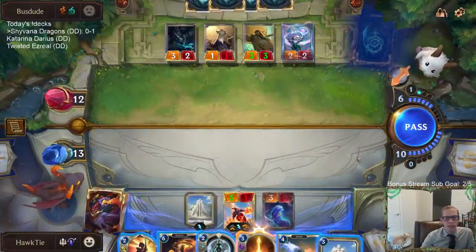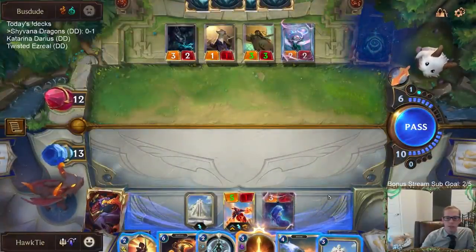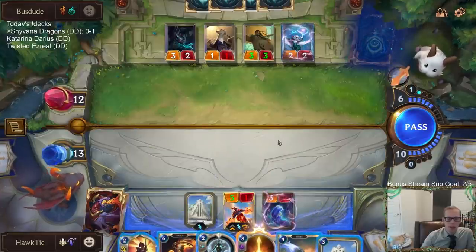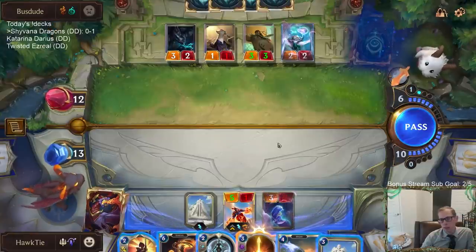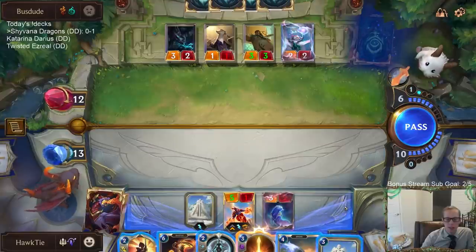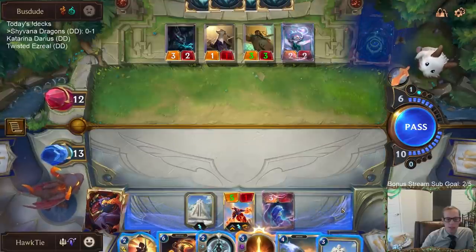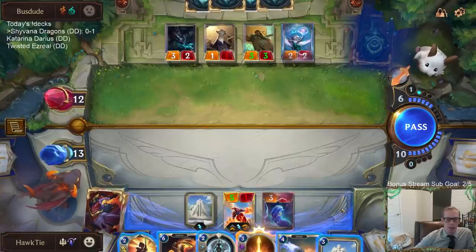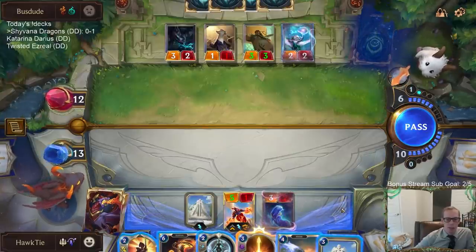We can definitely assume they just grabbed another Go Hard — they're going to be Go-Harding the Shyvana. I could put another Zenith Blade on it to make it easier for it to survive, but I think maybe we should keep the Zenith Blade for another thing. So we'll use the Pale Cascade there.